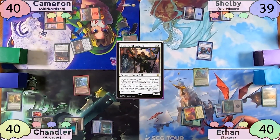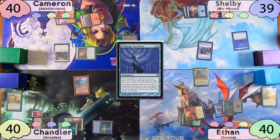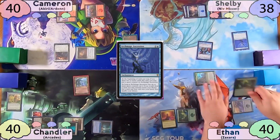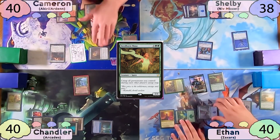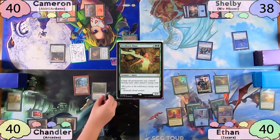Shelby plays an Island, taps for three, and casts Archmage's Ascension. He then passes to Ethan, who plays another Swamp as land for turn. He then taps for six mana to cast a Green Sun's Zenith for X equals five, finding a Seedborn Muse to the battlefield and also making a 5/5 Hydra. He then passes and Cameron gets a 1/1 and a Plains on Ethan's end step. On his turn, Chandler taps for four and casts a Jungle Barrier.